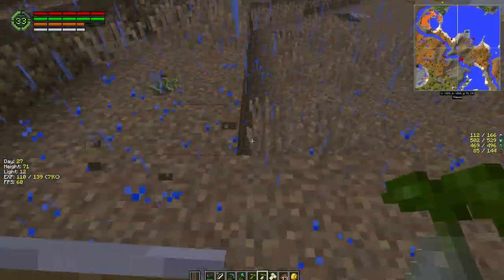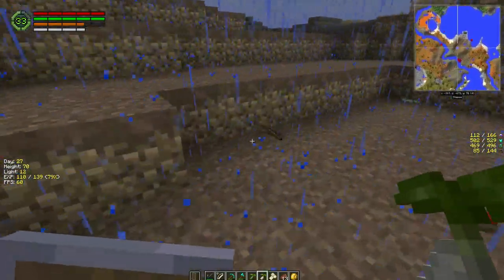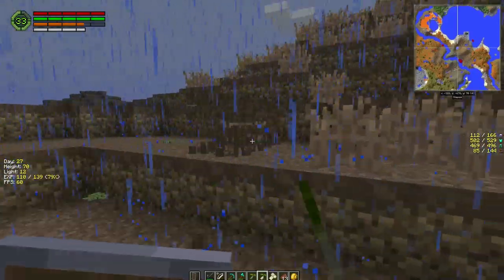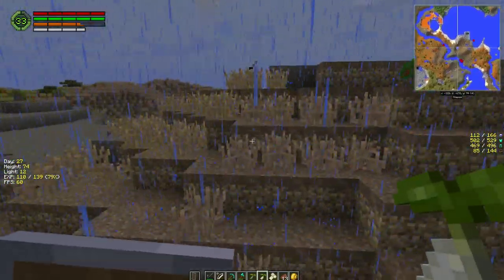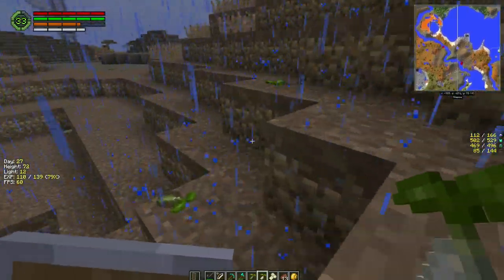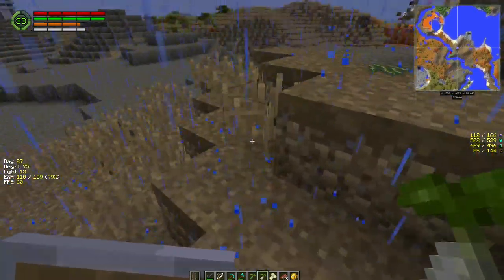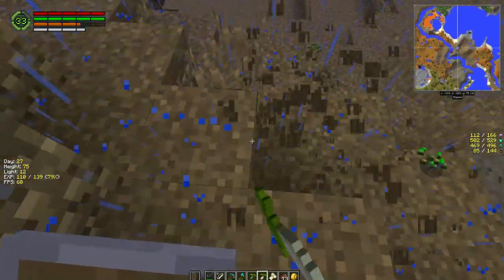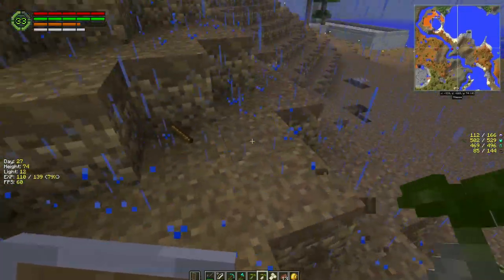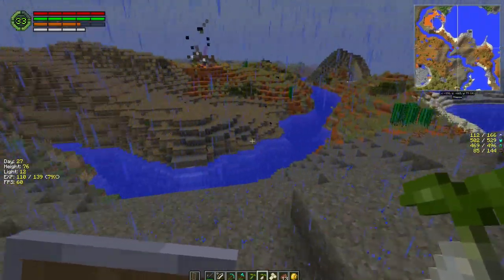I'm trying to get as many diverse seeds as I can because - I think it's Pam's Harvest Craft - it's got so many different food items we can make. The one good thing about all this grass being broken is that when we're fighting mobs around our base, we'll be targeting them and not the grass. It's pretty quiet out here today again. I think we got really lucky with the area we chose - I've played before where it's just continuous mobs.